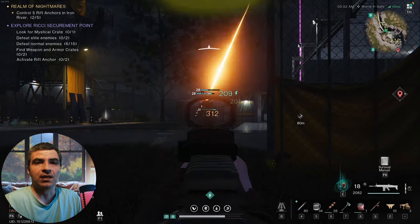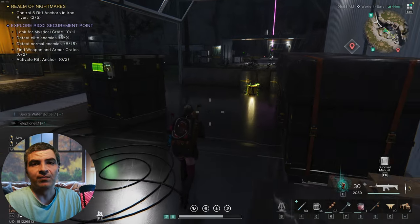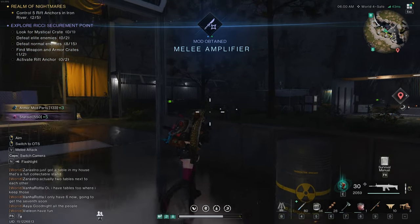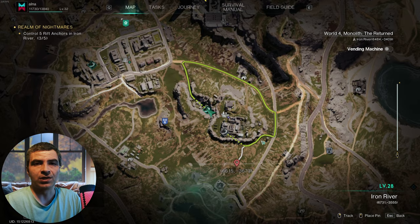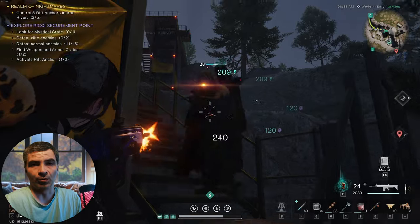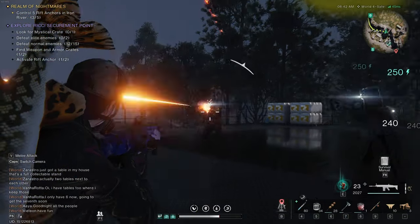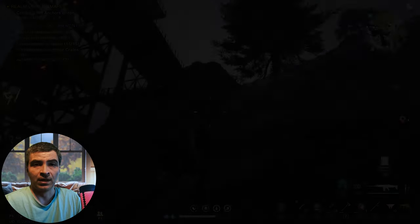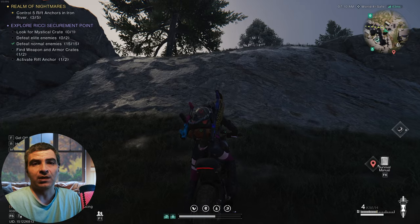I started at the bottom at Securement Point 1. This one is easy. There's a gear crate under this right shelter. After that, just activate the Rift Anchor, then climb the Watchtower and clear the platform once you reach the top. Then I just spawned the bike and climbed the steep hill to the left.